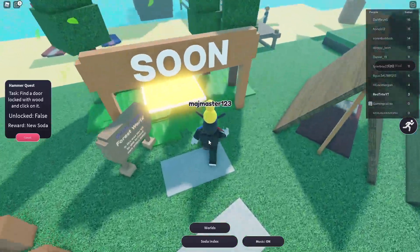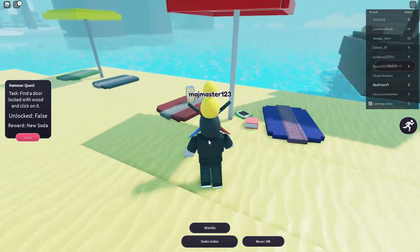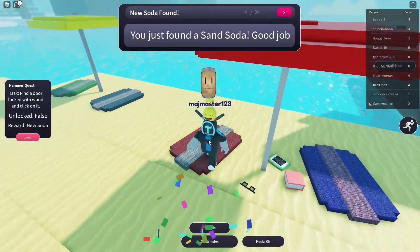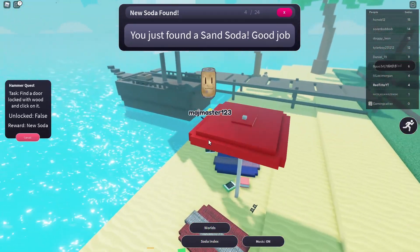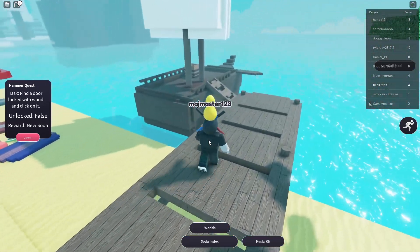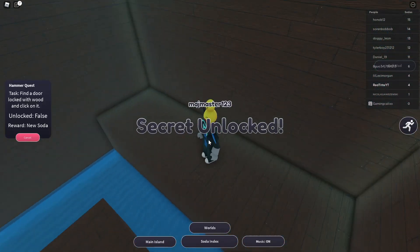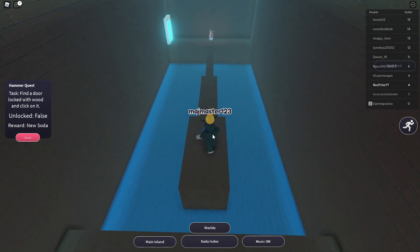What's in the ship? Is there another soda in the ship? I knew it — oh, the parkour is so hard guys! Okay, here's actually one: the pirate soda. We got the pirate soda! 19 sodas left.